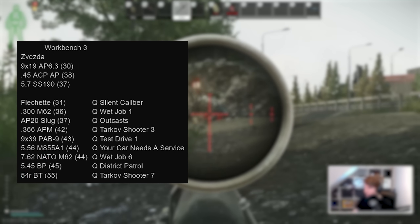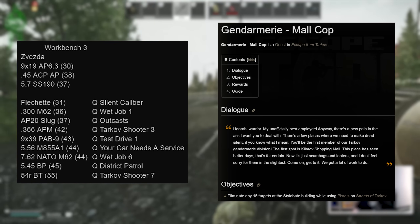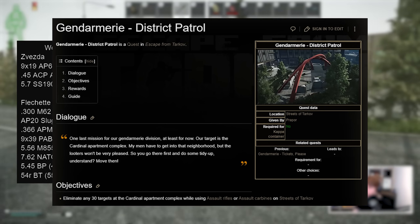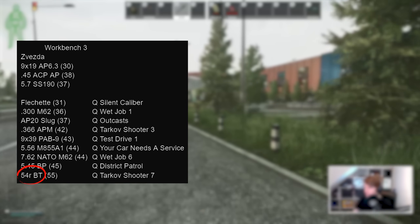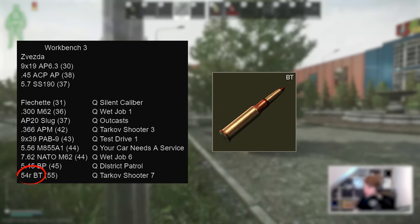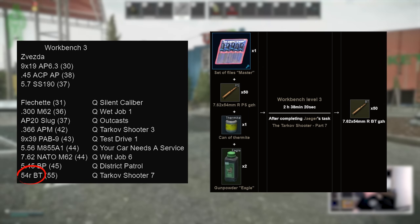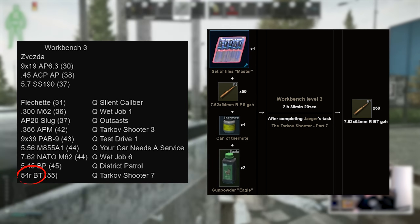545 BP with 45 pen is effectively the AK-74 equivalent to M855A1, but the quest required — District Patrol — is insanely annoying, requiring you to go through all the painful kill-stuff-in-specific-area quests on Streets, starting with pistols in the Klimov trading centre, then onto the cinema, and finally 30 enemies at the Cardinal apartments. Very few people unlock these because of the difficulty simply finding things to kill around those areas. The last most powerful bullet on Workbench 3 is 7.62x54R BT — previously purchasable on Prapor 4 but now behind Tarkov Shooter 7. With 55 pen it will carve through all but the strongest armours in two shots, and you only get 50 after two and a half hours.